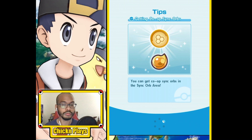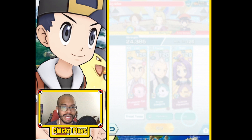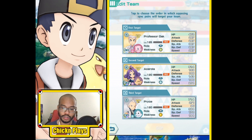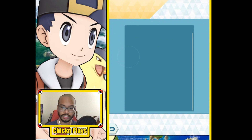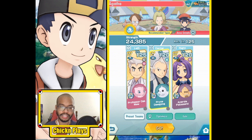Alright, moving on to the next one — Agatha. New tactics: we're going to bring Professor Oak and Mew, and Pryce's Dewgong and Ace Roller Polisand. Professor Oak will be targeted first and we'll still flinch. The grid for Mew is complete — it is a sync nuke, and it has Blizzard. Pryce will be able to use Ice Beam, so let's go with this.